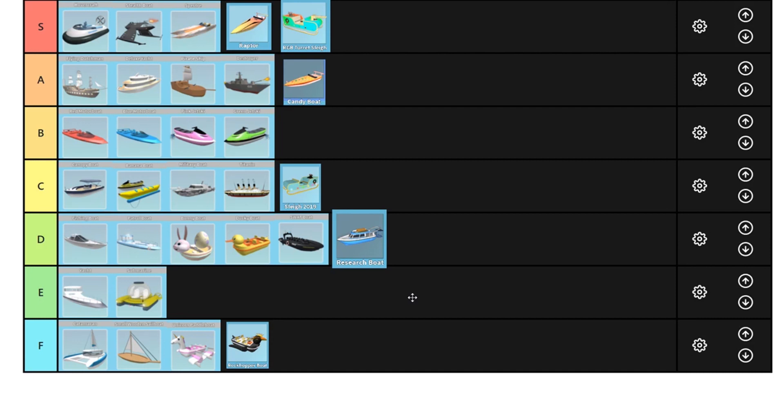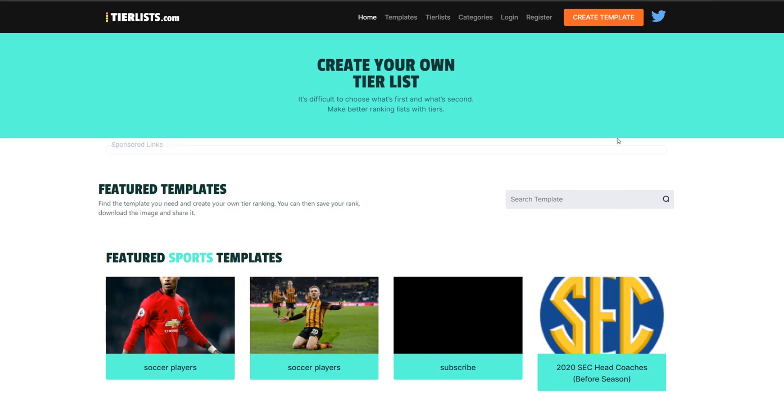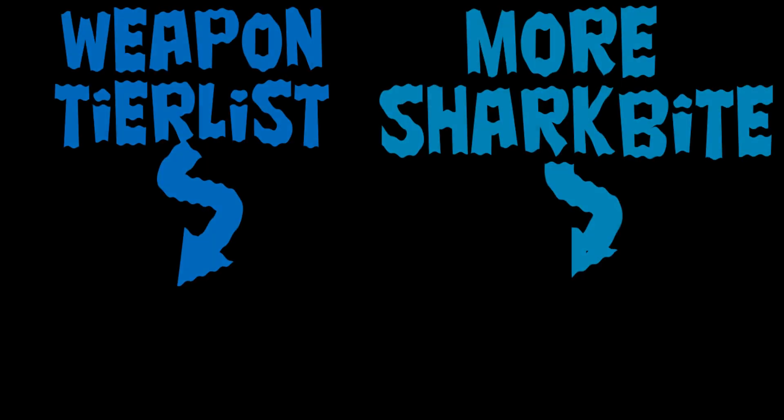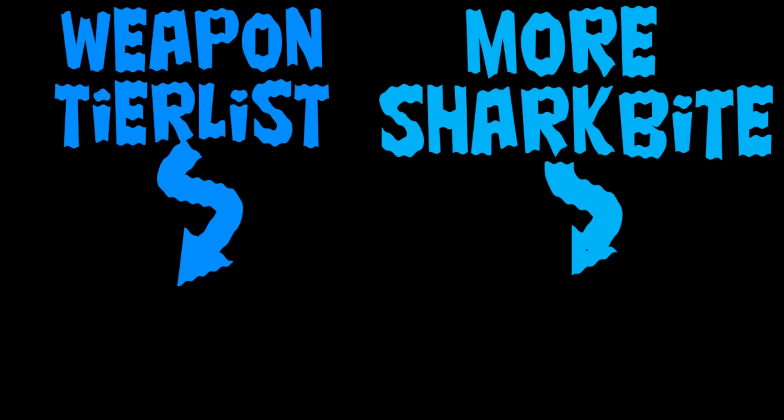So there you have it — that's my tier list. Hopefully you guys enjoyed. Tell me what your tier lists were in the comments below. The way you get to the tier list is by going to tierlist.com and typing in SharkBite. In my last video I had the weapon tier list, and this one is the boat tier list. Anyway, thank you guys for watching, and I'll see you guys in the next one. Goodbye.